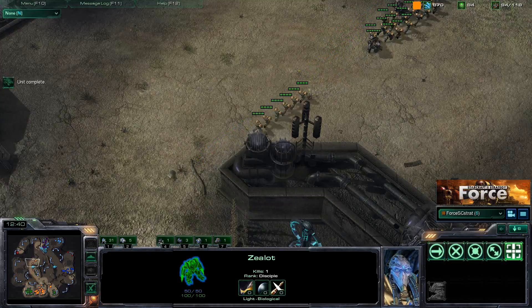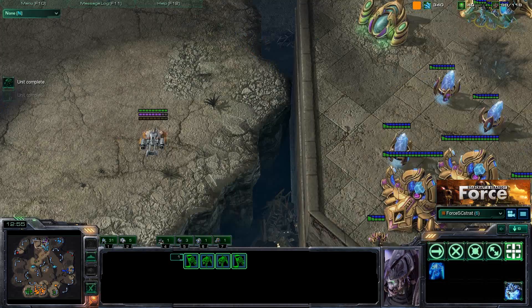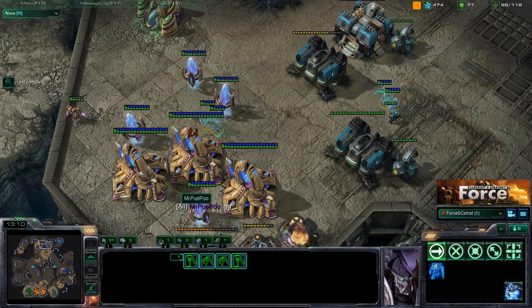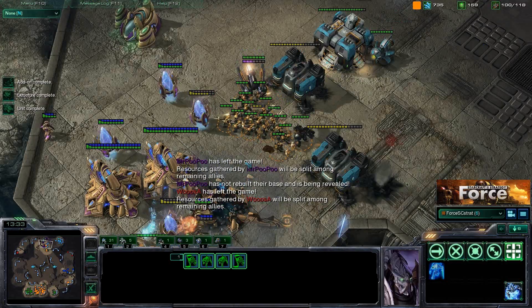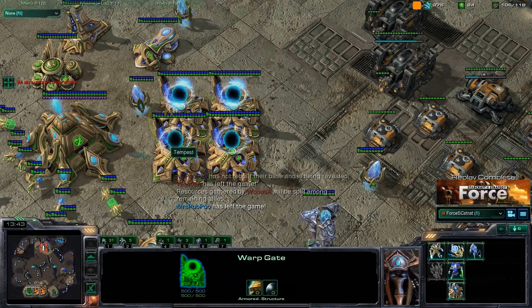What took place here is simple: we saw the early push coming through scouting, we defended ourselves properly, and then pushed out with the tech advantage — winning the game in a 2v4 scenario. It's not always going to work out that way, but it's definitely possible if you defend properly. They called GG — that's the end of the game. As Terran, deviate to bunkers or a second barracks instead of going factory-first. As Protoss, get a second gateway for zealots or open gateway-forge to get cannons.